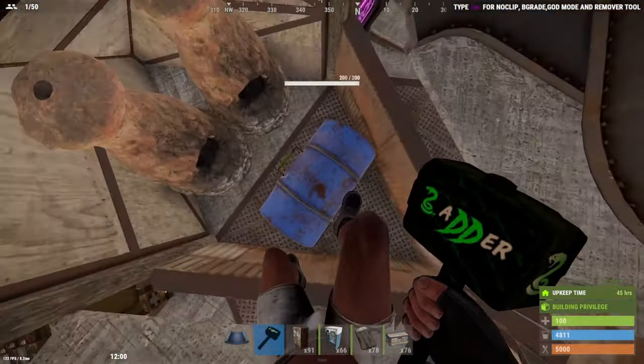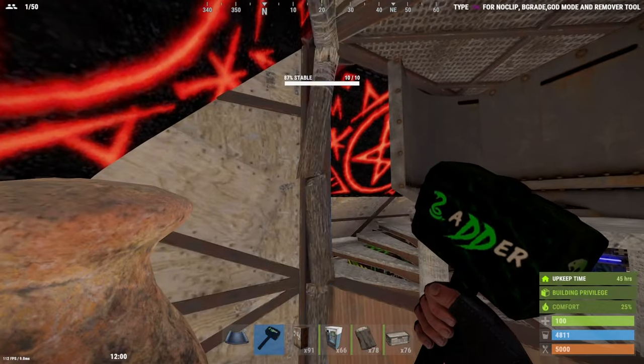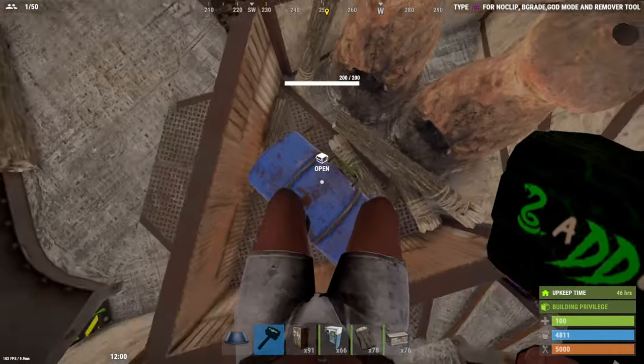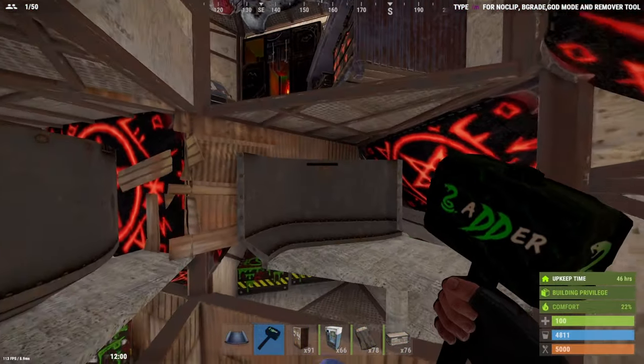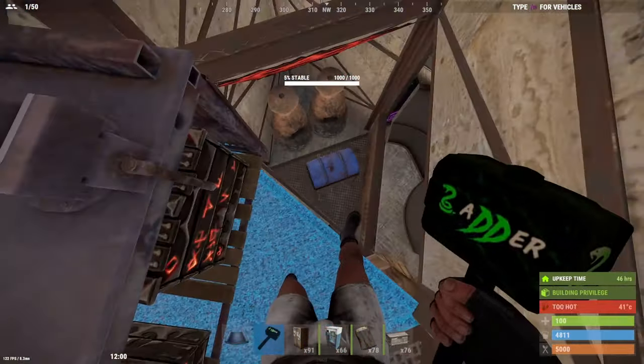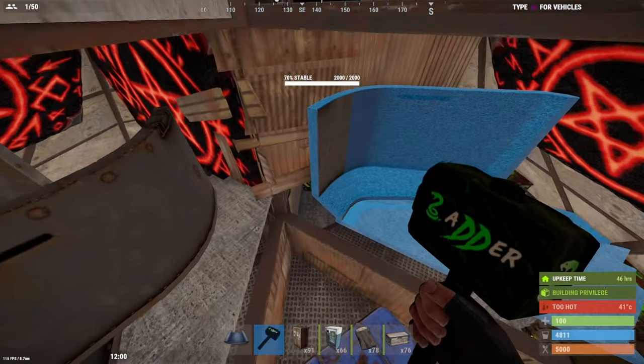This is bunker number one — I'm going to open it up. In here I've got two furnaces and a barbecue. The barbecue is used to jump in and out. A little tip: if you use the barbecue, just make sure you're stood on top of it when you jump, otherwise you're not going to make it.